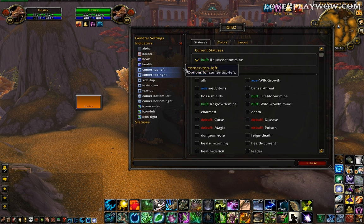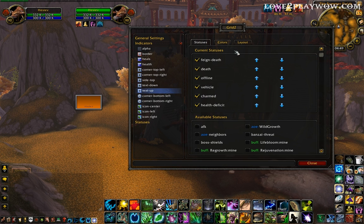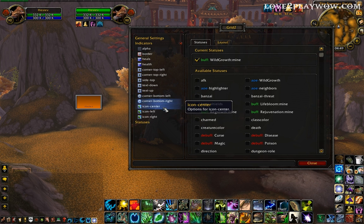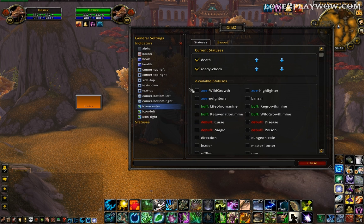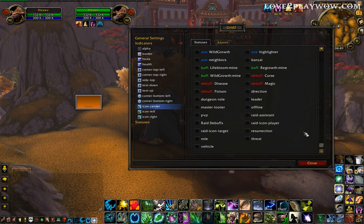So the corner icons and text — I take everything out. For icon center I want this to be Rejuvenation, so I take all the defaults out and just put Rejuvenation on top. No re-debuffs. Buff — Rejuvenation, mine. For icon left it's going to be Lifebloom. And icon right will be Regrowth and whatever I can dispel — so that's poison, curse, and magic. Bang bang bang, you see them show up so they will be there.